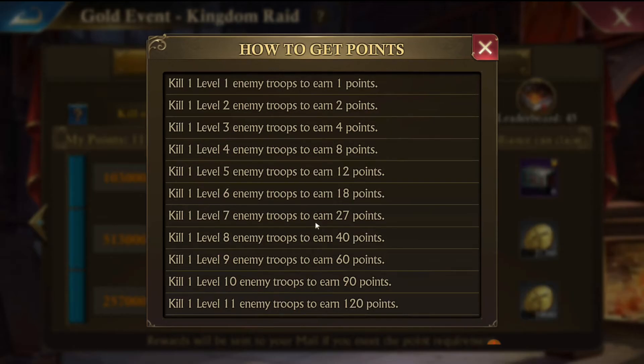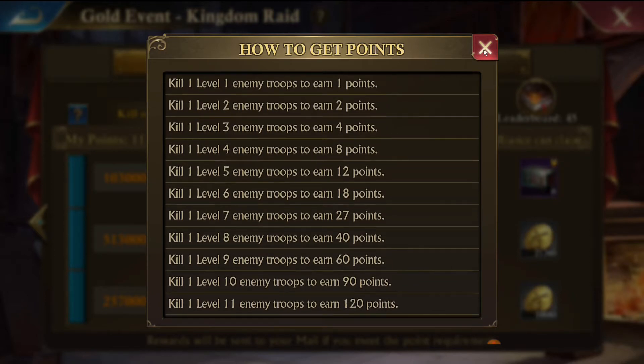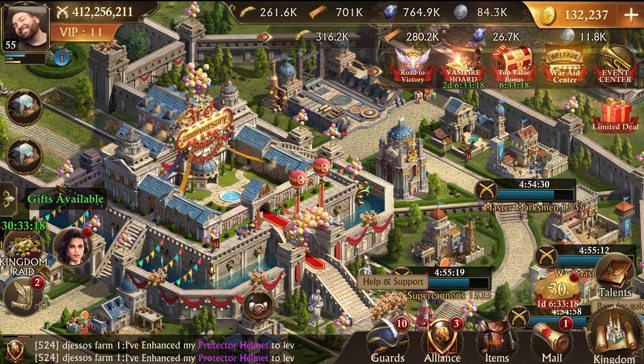In the Raid stage you get different points for killing troops - different tiers of troops give different points. A kill counts as hospital death or any of it - if you're attacking someone you're going to get points, and if someone's attacking you, you're going to get points as well.